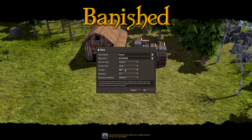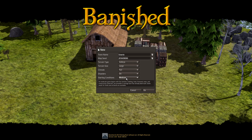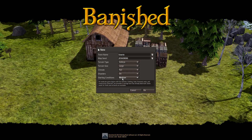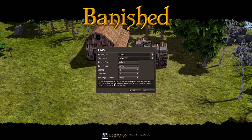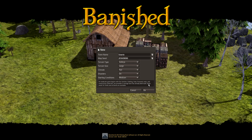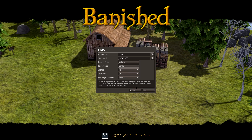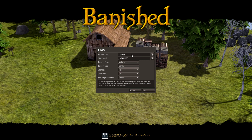I'm going to go with a large terrain size right away. Fair climate. Disasters on. A moderate game begins with five families - clothing, food, firewood, tools, and construction materials are provided. A storage barn has already been built. Some seeds for fields and orchards are available.